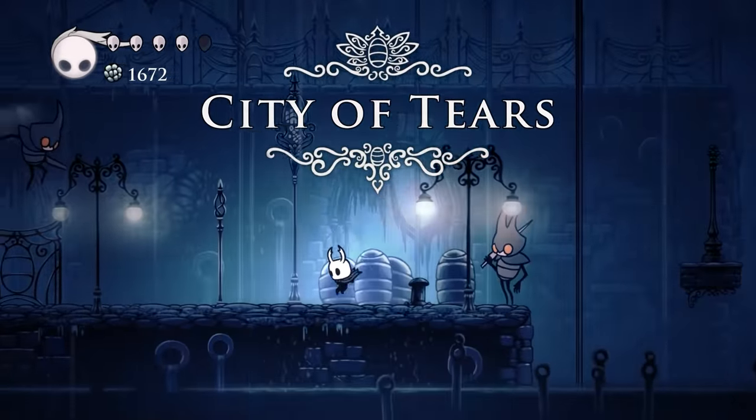The Dirtmouth Fly is an NPC who appears in two very early screenshots of Hollow Knight. These two images were found hosted on the back end of Team Cherry's website, but they were never actually publicly revealed. So in reality, Team Cherry never even meant for us to see this creature. Why were they hiding it from us? What did it do?